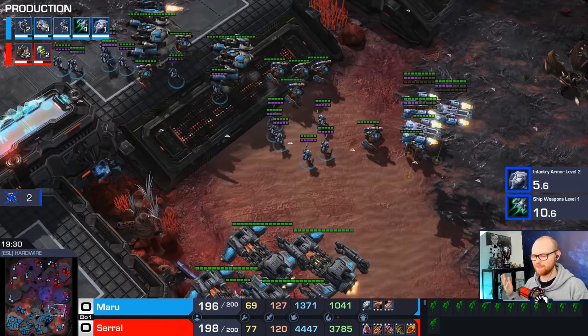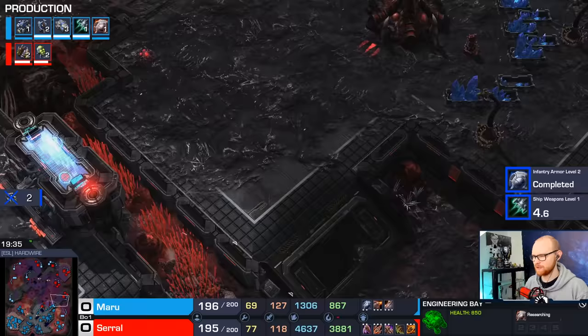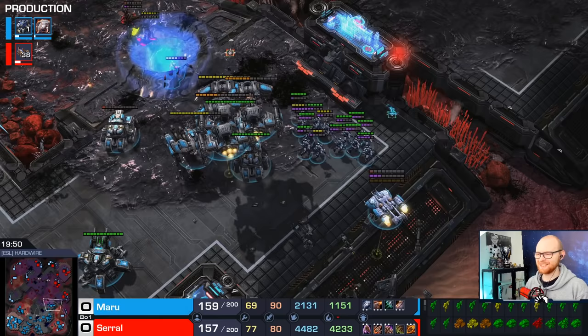He always plays very fast early on — 4th base is super fast, 5th base is super fast — but after his 5th base he takes it a little more slowly. Now he's being attacked. This does not look like a terrifying army for Serral here. Oh my god, those snipes are insane — he just killed like 500 supply worth. Oh, he doesn't have a scan — that's a uThermal syndrome right there. This always happens to me: if I'm playing a late game and I need a scan, I'll just never have it.